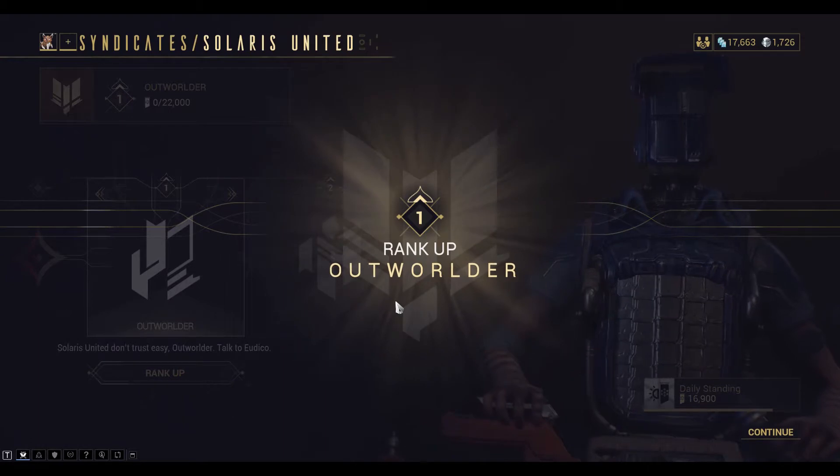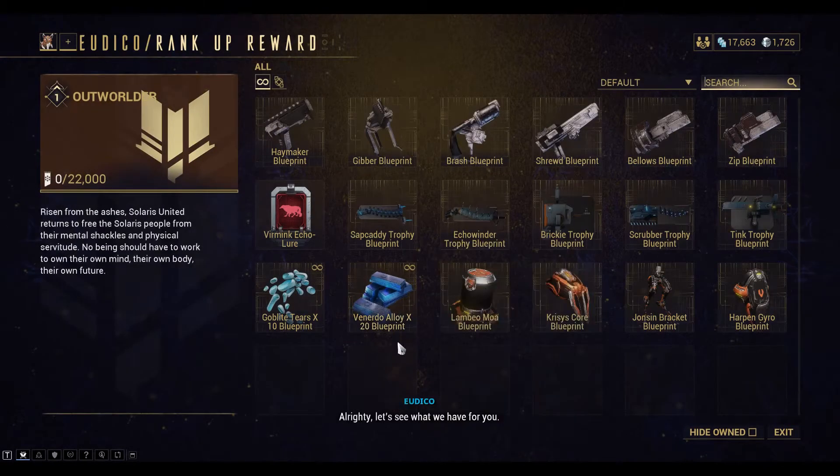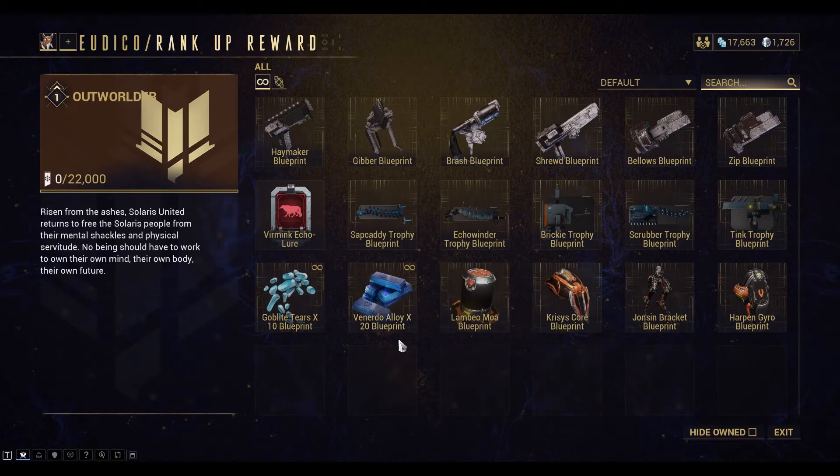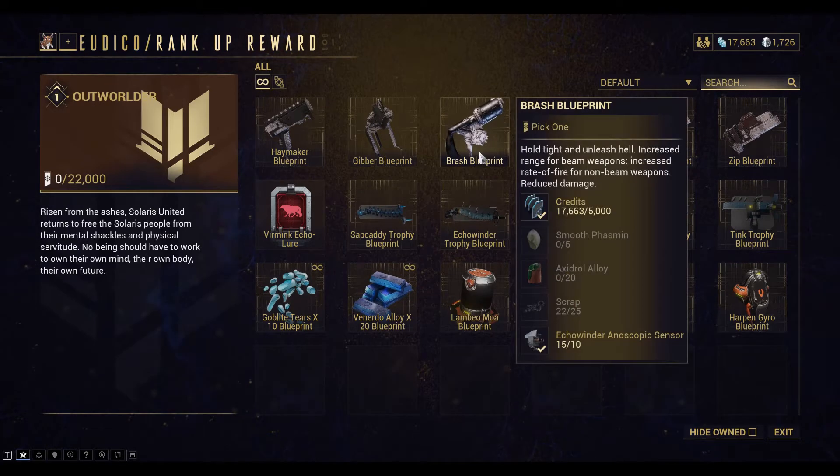We have the Outworlder rank that we need. Let's see what we have for you — we can get the Veneto alloy blueprint, which we need to construct. They also have some weapons here too, I'll have to take a look at those later.